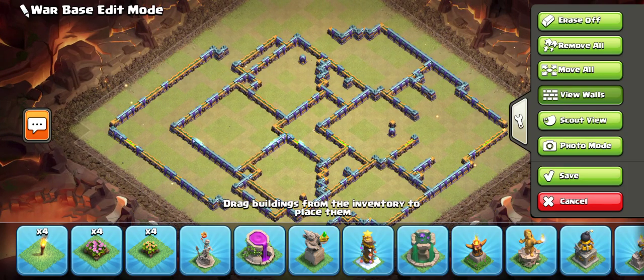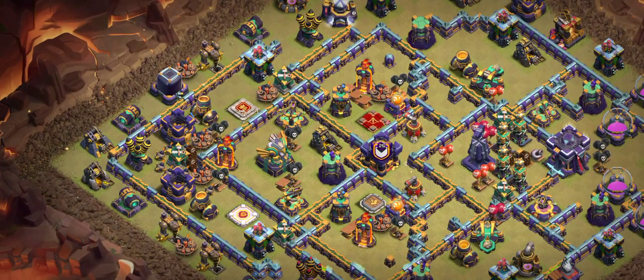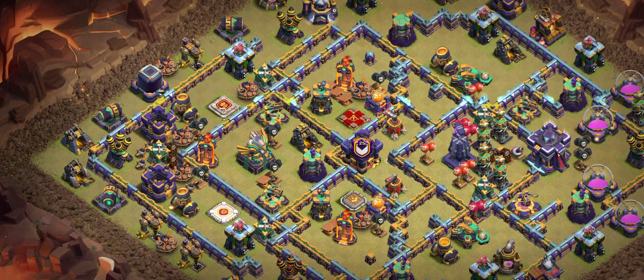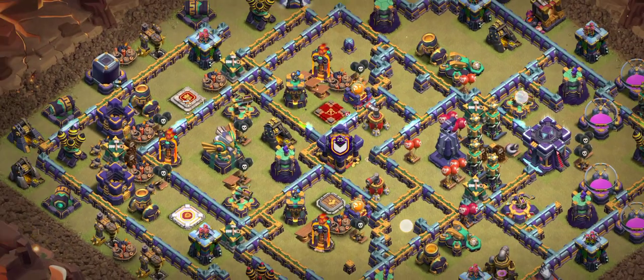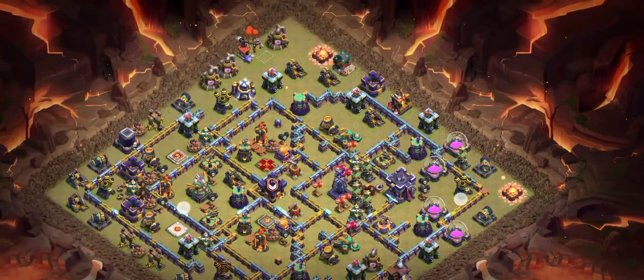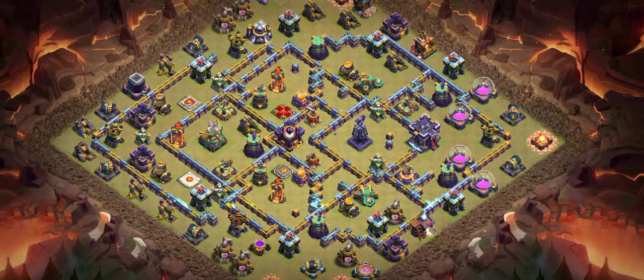This is the number one base I recommend. It's really a good zone — you can see the back side, the warden and king, and look at the middle. The air sweeper doesn't allow any blimp to go by this side, and the front side looks really nasty. I still want you to use this type of base for war. You can see the golem with lava — that's working amazingly.